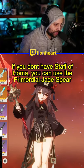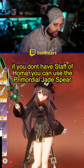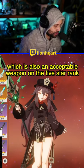If you don't have Staff of Homa, you can also run Primordial Jade Winged Spear on her. This is also an acceptable option at the five-star rank.